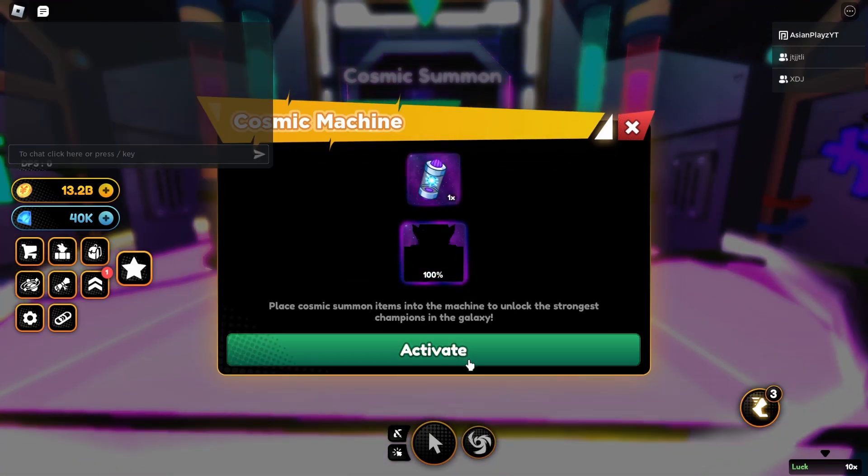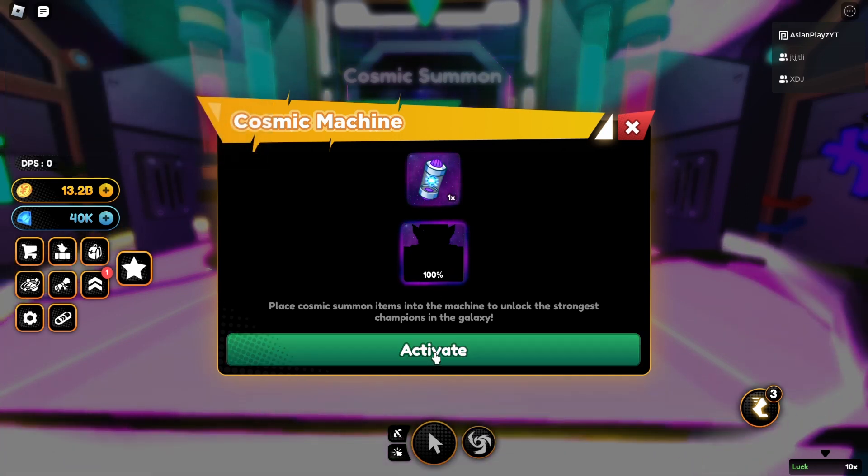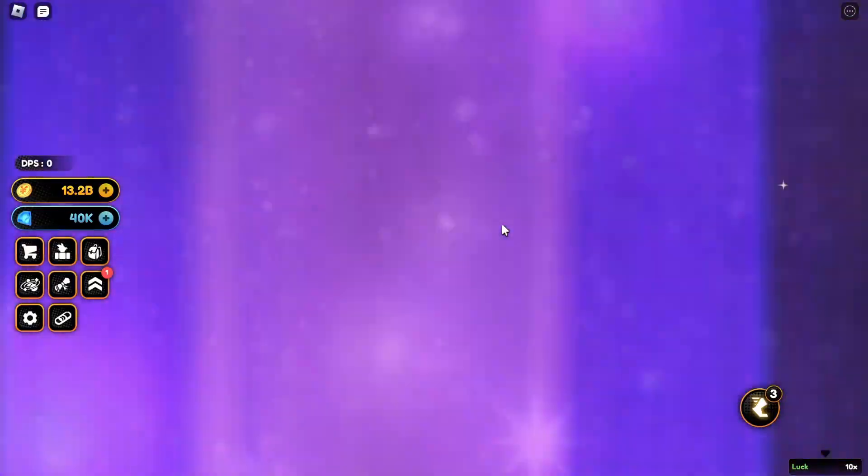As you can see right here, the three question marks — we just go inside, select this item, and it will give us a 100% guaranteed godly cosmic.